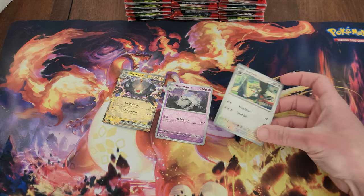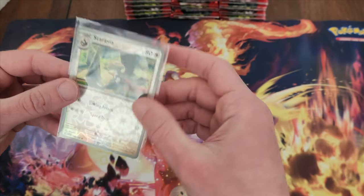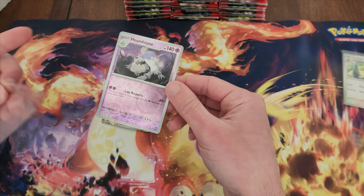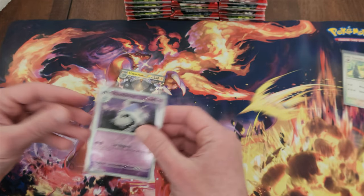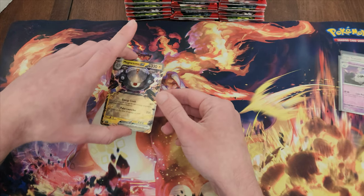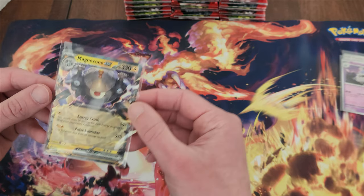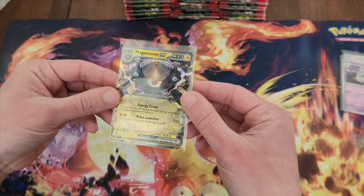Got a new pack of penny sleeves here. As we discussed in the last video, they did start with the silver side again, which is pretty cool — a little bit different than the yellow, although it kind of throws me off. Fun fact: they actually nerfed Scarlet and Violet in the game itself because there was something about its move set that just made it overpowered. But Magnezone EX — it's a very nice card.